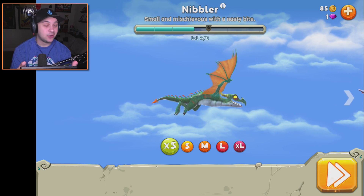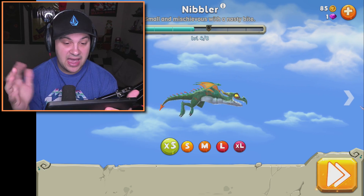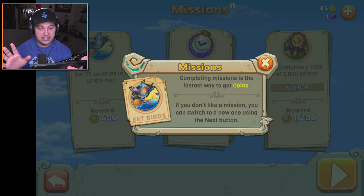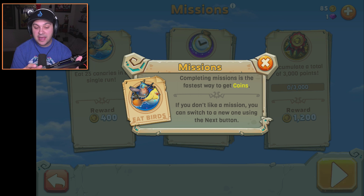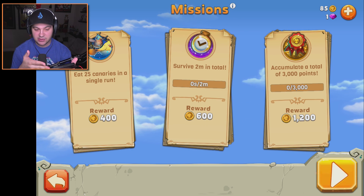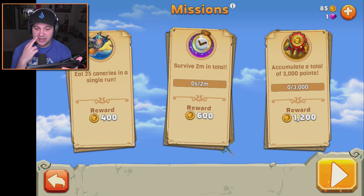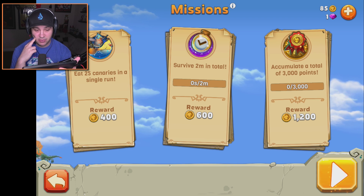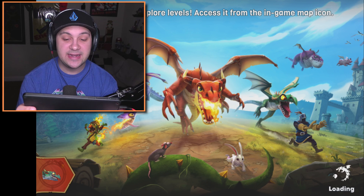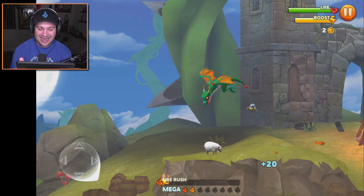So we gotta start out as the wee little Nibbler here. I played a little bit before this just to try it out and see if I knew the controls. It's pretty simple — I'll explain it as I jump in. The tutorial is walking us through some stuff. Apparently completing missions is the best way to earn coins. You have little things to accomplish, like eat 25 canaries in a single run, survive two minutes in total, and accumulate a total of 3,000 points. I don't know what it takes to get to 3,000 points, but we're gonna find out.